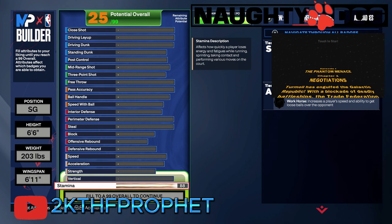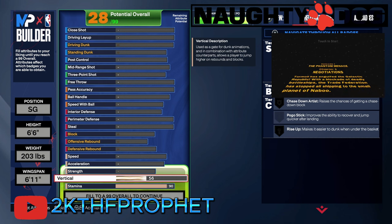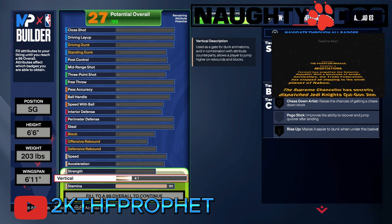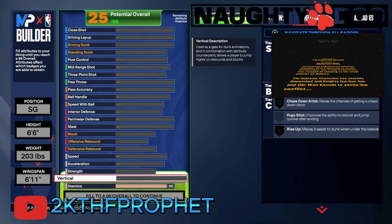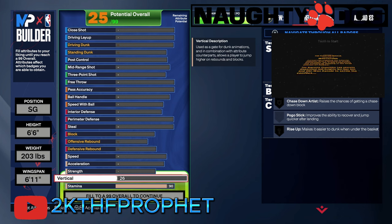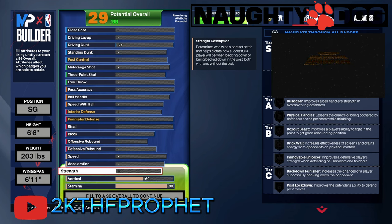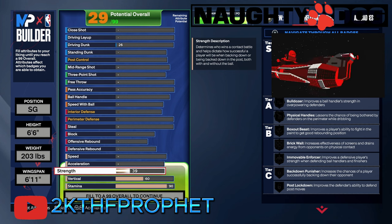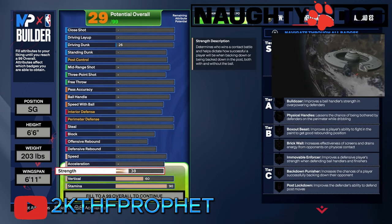I've only been playing a few days now, but I've noticed that having a larger wingspan might help you make shots more often on defended shots. Not only that, having a little bit of vertical and a little bit of strength is going to help you finish layups — close shot affects mid-range and I'll get into all that. My stamina is a little bit higher because high stamina affects your offensive and defensive consistency, helping your player stay consistent.